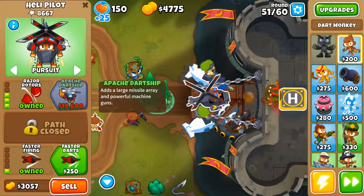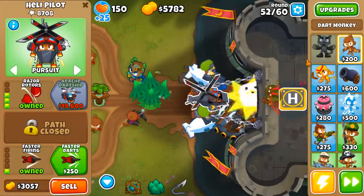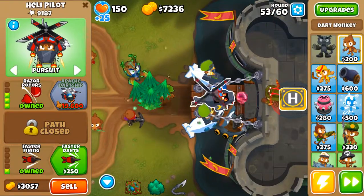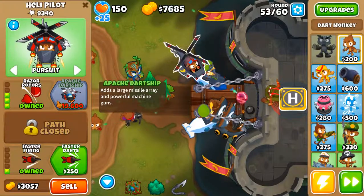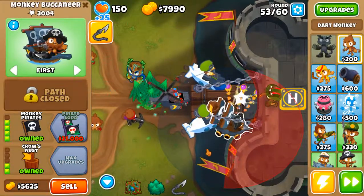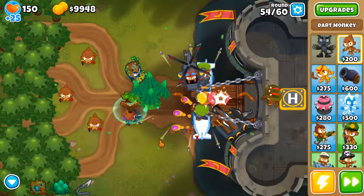I guess I'm gonna get the Apache but I'm not really sure if I can afford it. At the first try I afforded it just about at the end of round 15, so it didn't really do anything because I used the Monkey Pirates ability for the BFB — so it was useless. But this is more than enough.